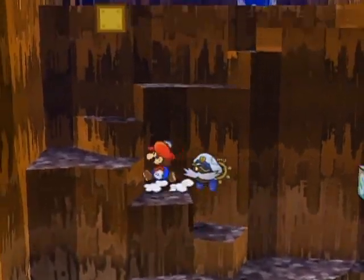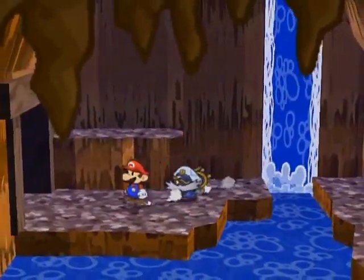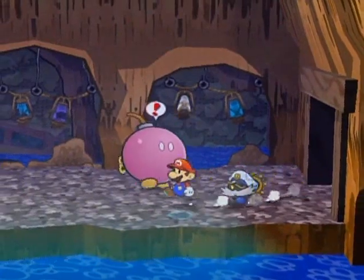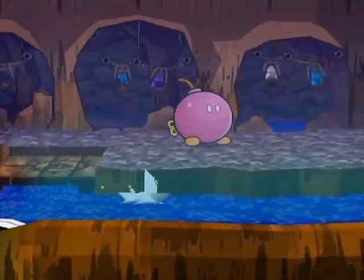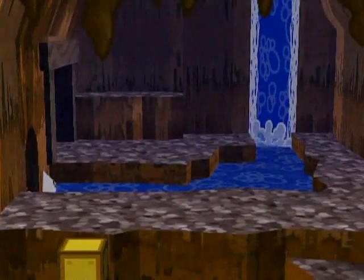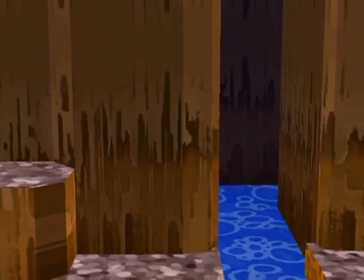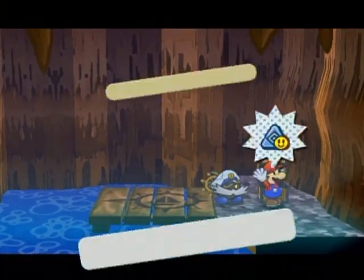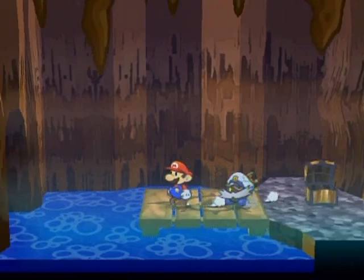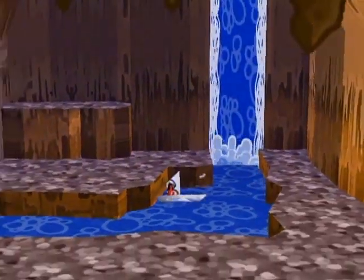Hello everyone and welcome back to the walkthrough. After being cursed with the cursiest curse of all time, we now have access to a bunch of other stuff because we can transform into a boat. To start off, I'm going to take this path through here — you probably noticed the little hole that led through here, which indicates there's something behind the waterfall. Let's open the chest: it's the Defense Plus badge, which boosts all partners' defense power by one. I kind of messed up reading that but it was right on screen.